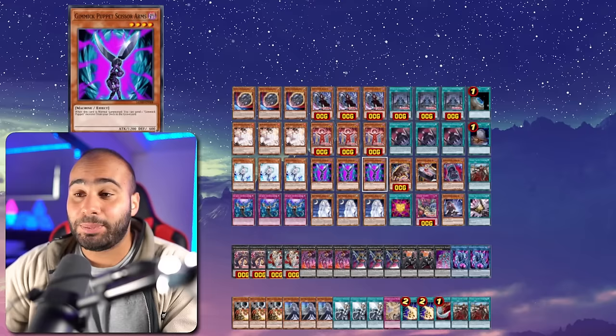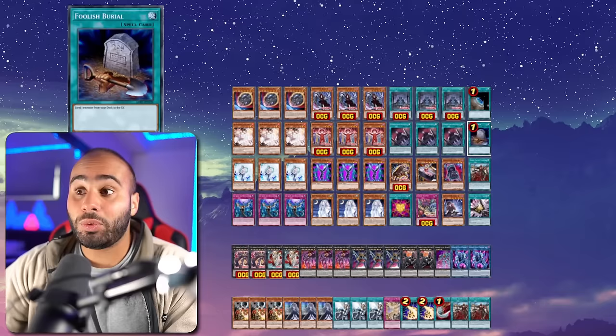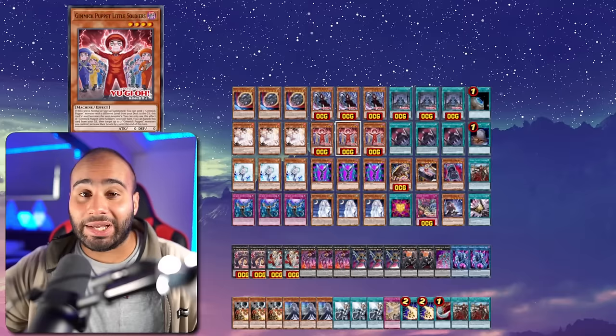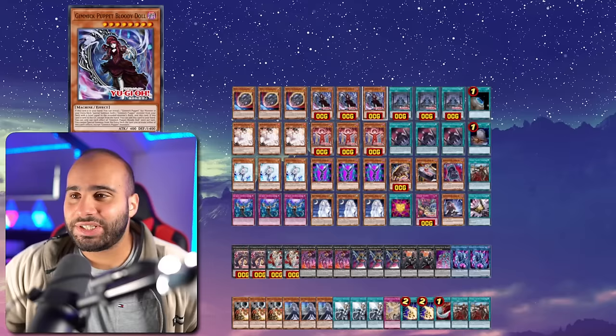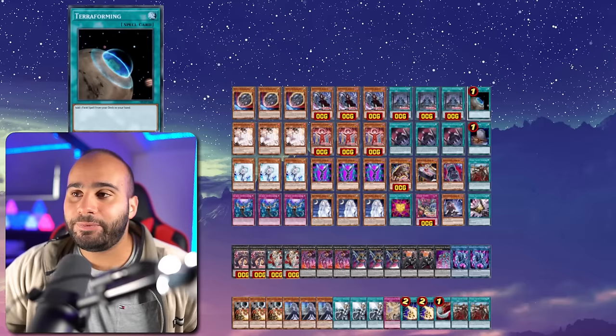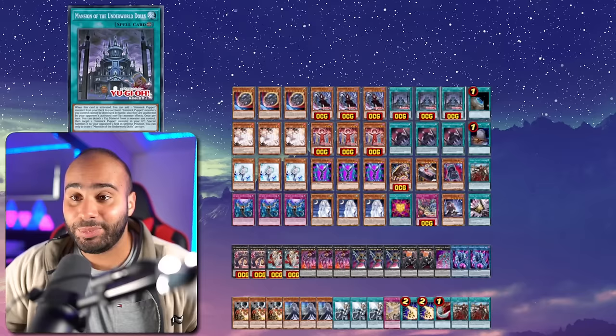You can draw two normal summons and play very well as I showcased. You can draw multiple foolish burials and play fine because you're always foolishing different things: Terror Baby, Biz Doll, Bloody Doll, Little Soldiers, Dreary Doll, Cattle Scream — so many cards you want in the graveyard. If I get Shifted I lose, but you can't beat everything. Three Bloody Dolls — this card is the best in the deck, like Exorcister/Martha/Math Mech Circular, so you take full advantage.